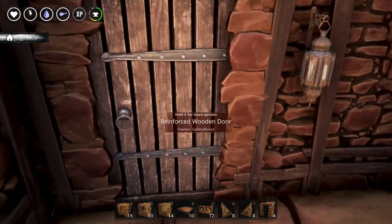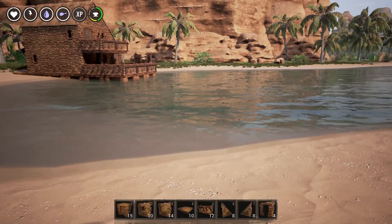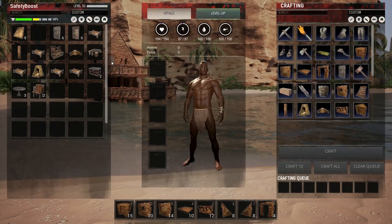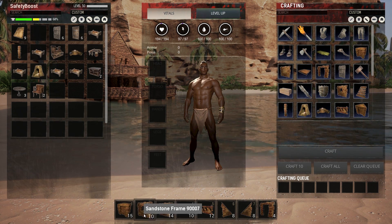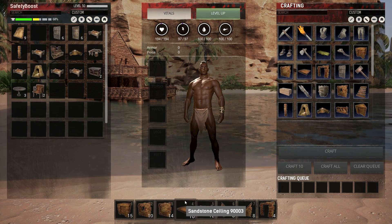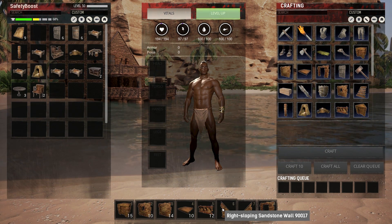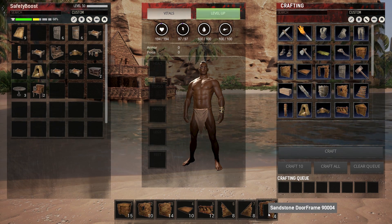I have the exact amount of materials we will need for this house — it's a very small house. So let's go over the materials. We will need 15 sandstone foundations, 10 sandstone window frames, 14 sandstone walls, 10 sandstone ceilings, 12 sandstone fences, six right-sloped sandstone walls, and the same number of left-sloped.